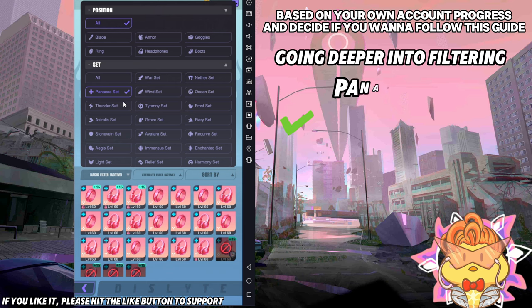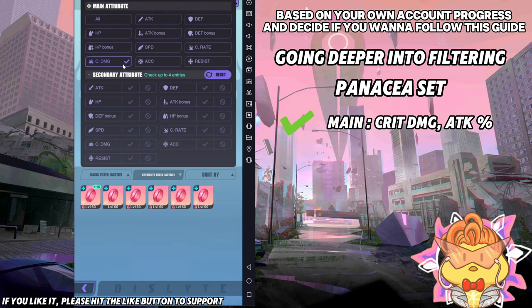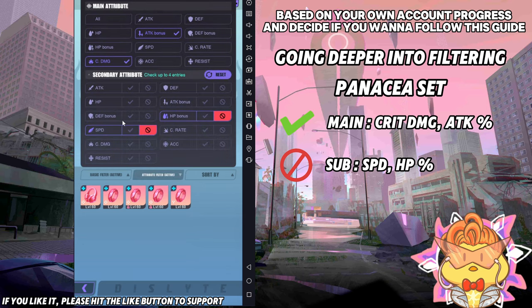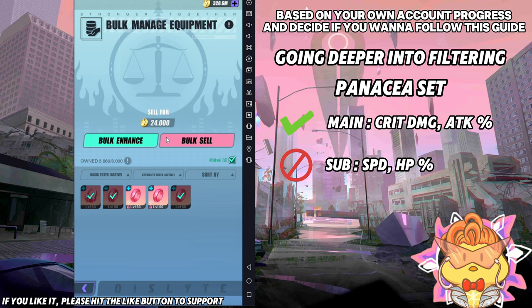Then the next one we'll be going through is Panacea set — which is our healing set. For Panacea set, you want to sell the crit damage and attack percentage pieces. Make sure you go back to all first. The reason is: when you want to use healing equipment, you're going with HP percentage or defend percentage — healers don't need crit damage and don't need attack bonus. But make sure you untick speed and HP bonus, because sometimes you might need speed substats or HP bonus substats on your healer. Then go through the rest to see what you want to keep. You can keep some crit damage rings just in case a future esper uses healing equipment with crit damage.